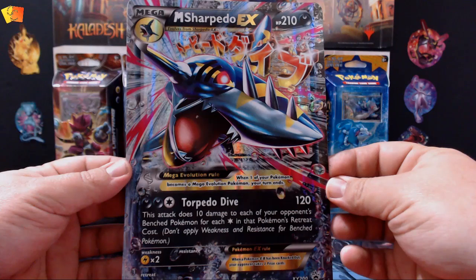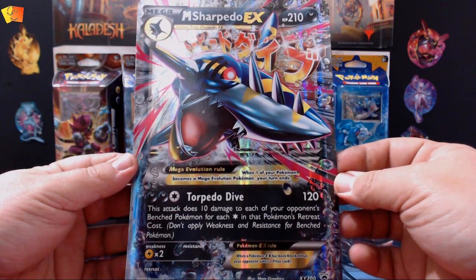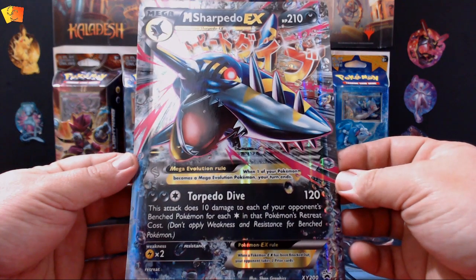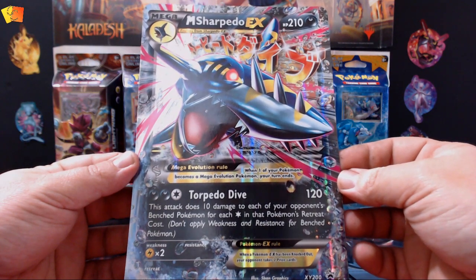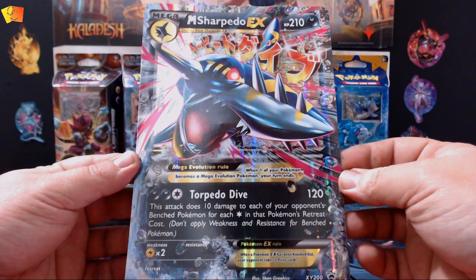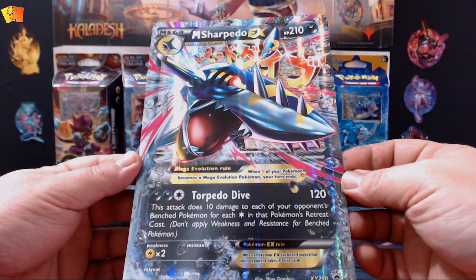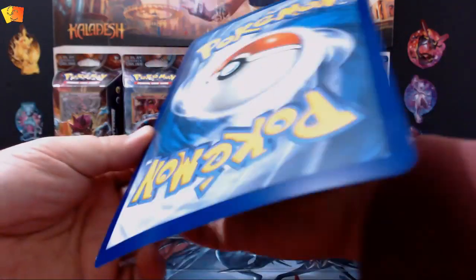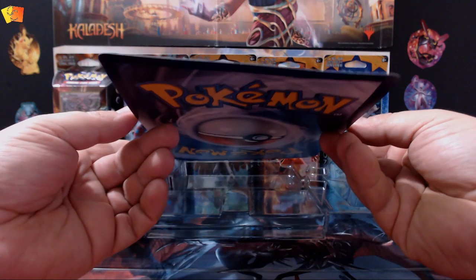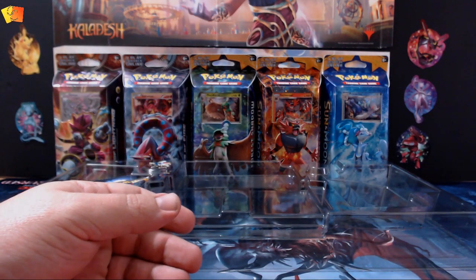You can swipe this one out — the Mega card. Mega Sharpedo EX, 210 HP, for two darkness energy and one of any other energy, does 120 damage. Torpedo Blitz does 10 damage to each of your opponent's bench Pokemon for each star in that Pokemon's retreat cost. Does not apply weakness and resistance for bench Pokemon. That's the first time I've opened one of these big cards — they are pretty good, though the foiling on it has started to bend the card, which is a common problem with foils.